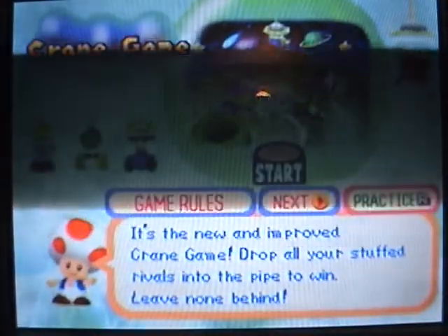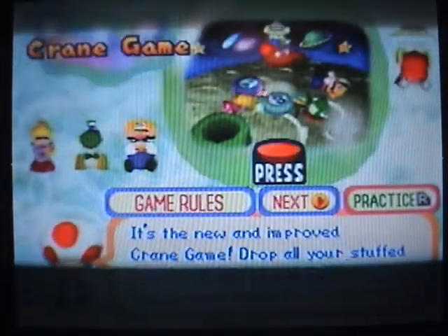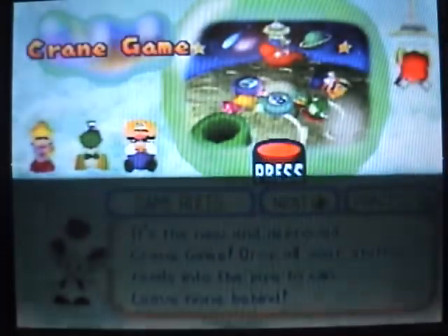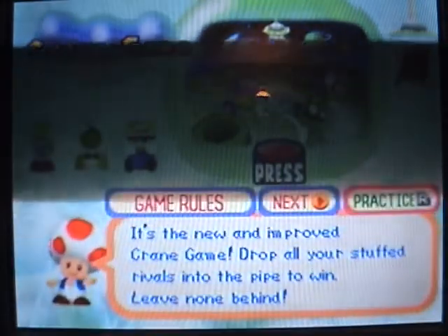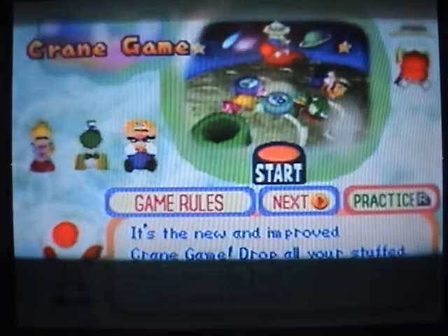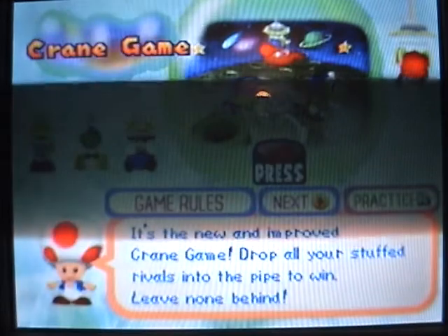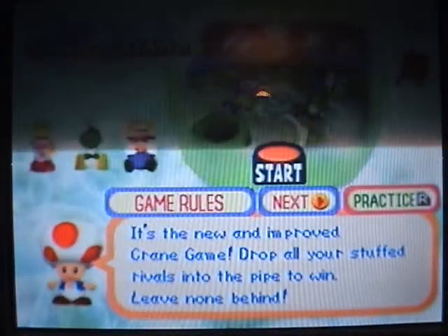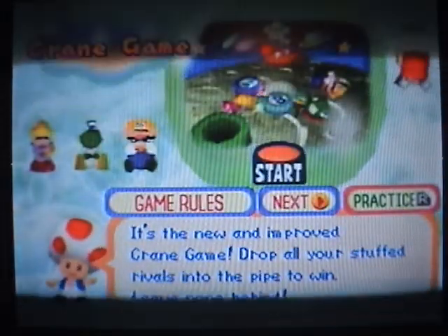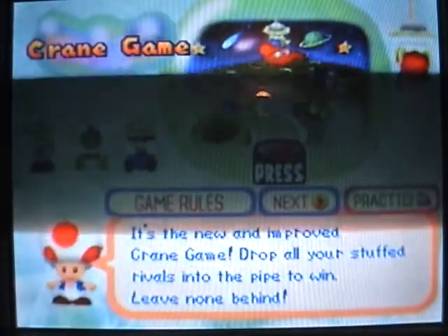Sometimes there are minigames where you just get coins and keep whatever you take, kind of like Coin Shower Flower or Coin Block Bash from Mario Party 1. So Crane Game — this is really simple, just because of the mechanics. Drop all stuffed rivals into a pipe and leave none behind. Yeah, unless you have to get all three this time. This minigame is not good — I don't like it.